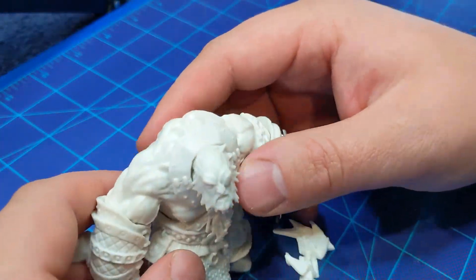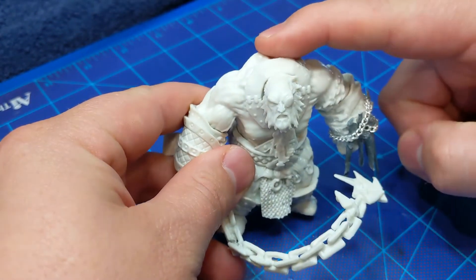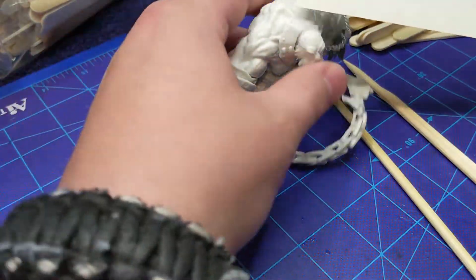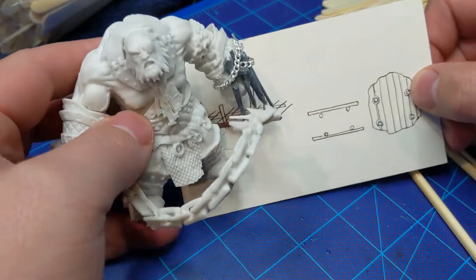But first I needed to get rid of this hammer because I thought it was a little too Norse mythology. I needed this guy to be less of a fire god and more of a mutant monster. So I put some spikes and chains, some swords and shaved bits, so it looks like he's got a punchy spike fist. Got some popsicle sticks ready and started prepping the idea for the platform.